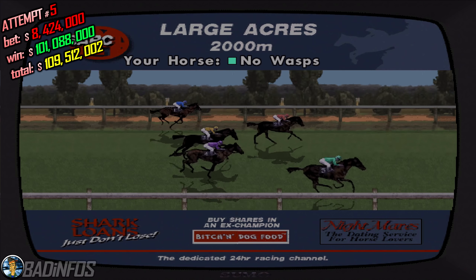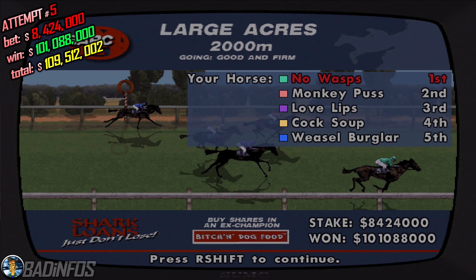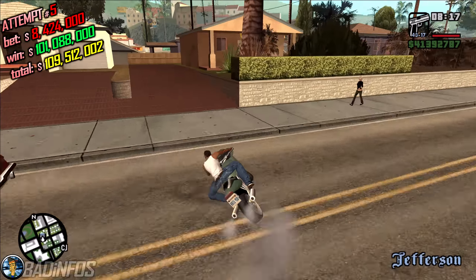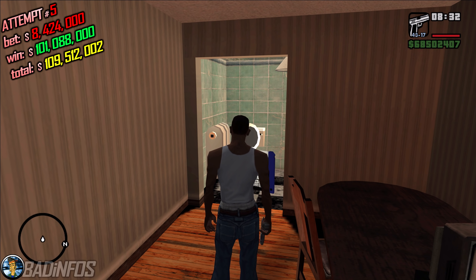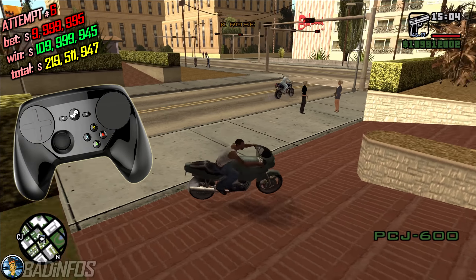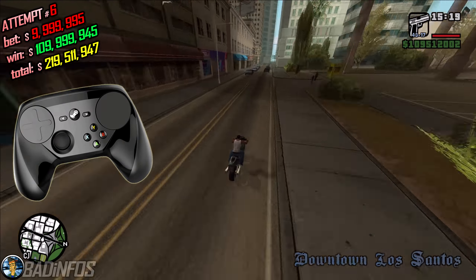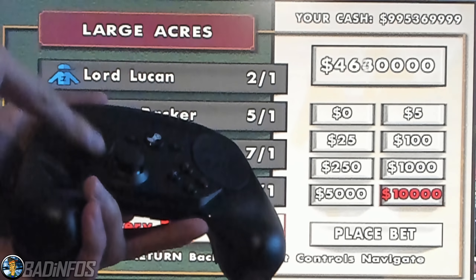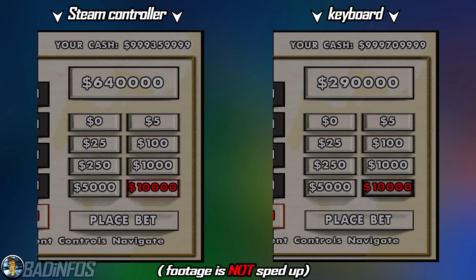Here is where things get a little bit annoying. The maximum amount you can bet is $9,999,995, which is less than what we have. This means that instead of 2 or 3 more attempts, we have to repeat this many more times. On top of that, we have to mash the Space or Shift button hundreds of times in the following attempts. Instead of that, I propose the Steam Controller. I know many people don't have it and honestly it's a terrible gaming controller, but for horse racing it's perfect. Using the D-pad as the Shift button makes it incredibly fast. Good luck mashing the Shift button for an eternity if you don't own one.